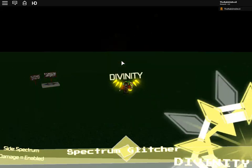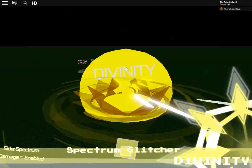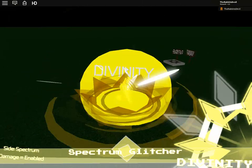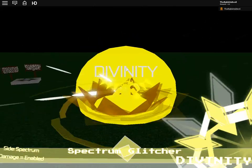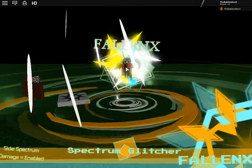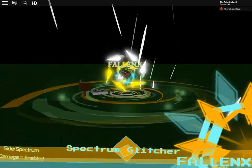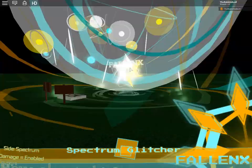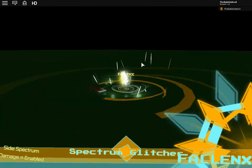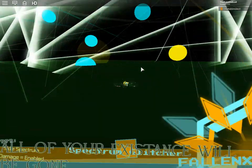Now if we go to Y we get Divinity. With Y you can't do much, but if you hold X you get this weird spinning thing — I think you just need another player. If you press N on this you get Fallen Eggs, which looks very intense because it is. If you press Z you get these beams, and if you press V — going far away because it's very OP like Chaos — there we go.